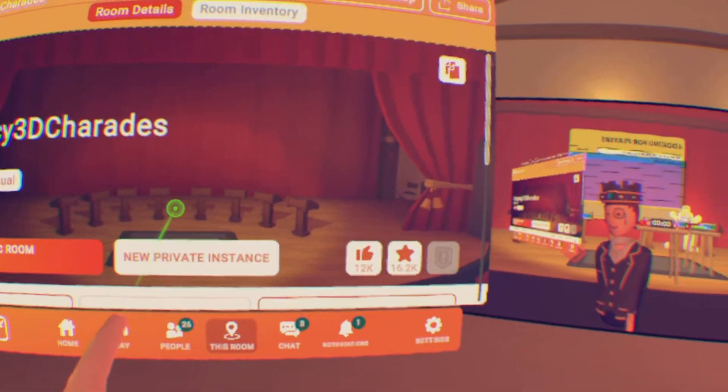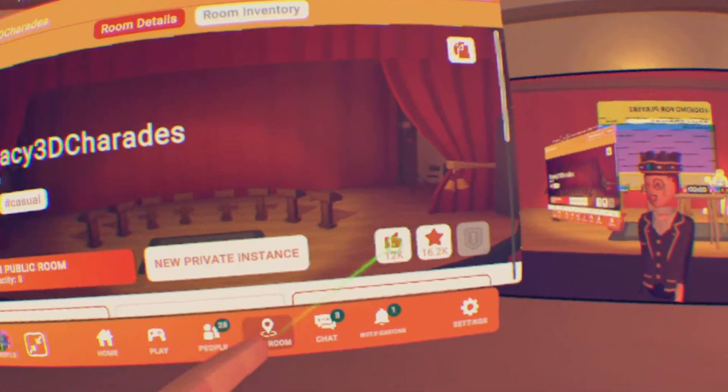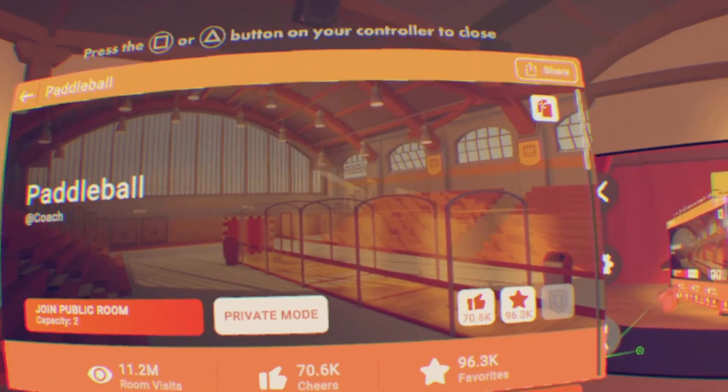But now they've changed it so the room no longer works. You actually have to play like five minutes before you get a box. But don't worry if you're looking for quick tokens, here's how.